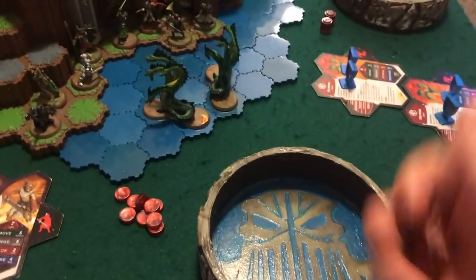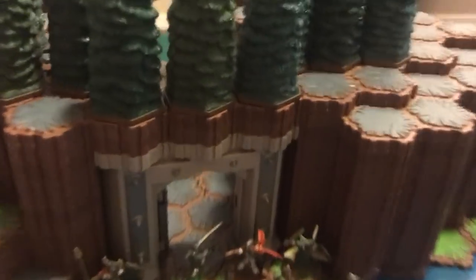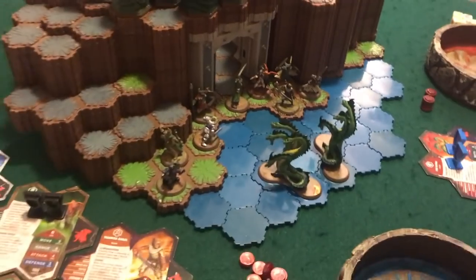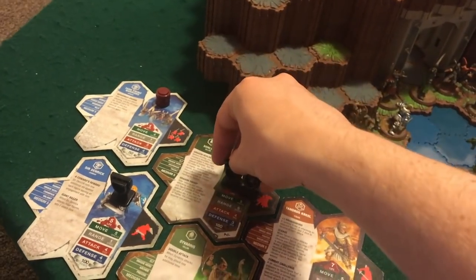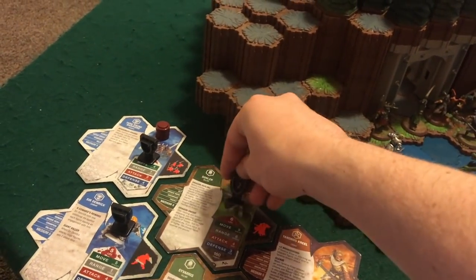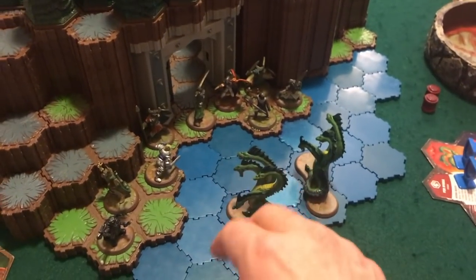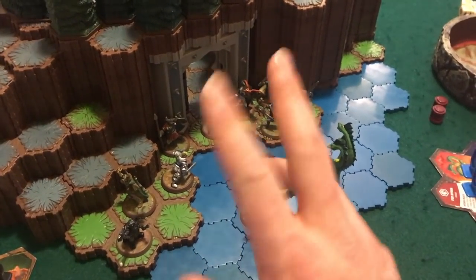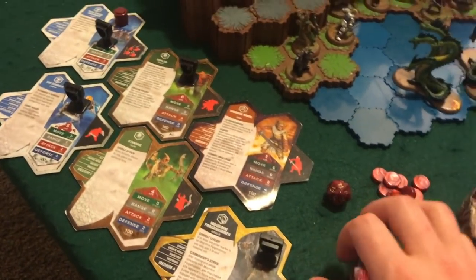I rolled a 19 to open the door — Speak Friend and Enter! The door is open. That was supposed to happen before order markers are placed, so I'll rearrange. I have to take out the Hydras, and she has to survive or the Hydras take me out. Now we roll for initiative — I got an 11 and a 5, plus three from Morgrim/Gimli.